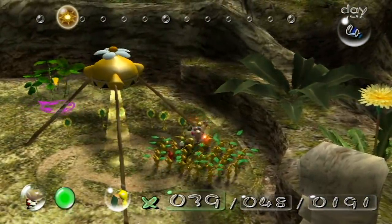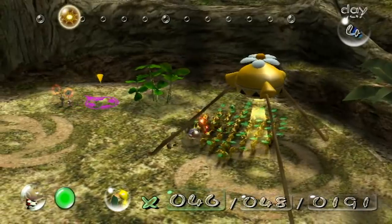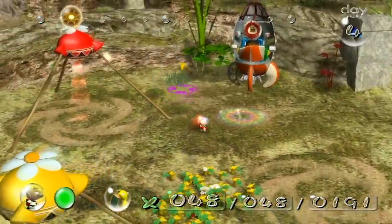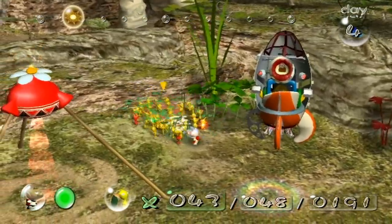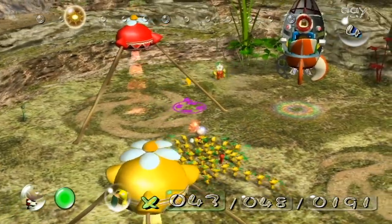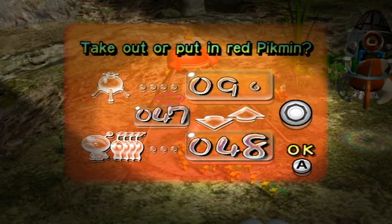Meanwhile, this conga line's going great, just popping out them babies. I wouldn't need this many yellows in my party at once. What's a good composition? Well, think of it like this — yellows can be thrown higher, and they can wield bomb rocks. How many Pikmin would you actually need for that task? It seems like you'd only need about three yellows. I don't know if I'd say as low as three, but you're on a good track by not bringing a ton of yellows.